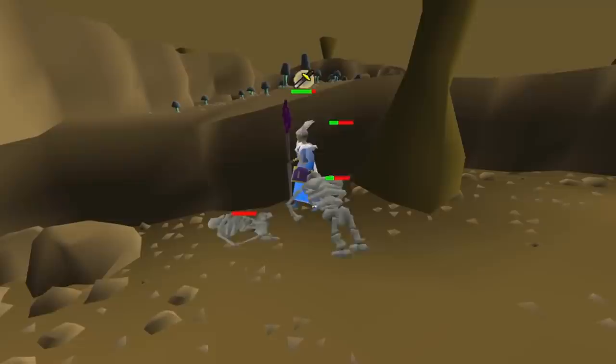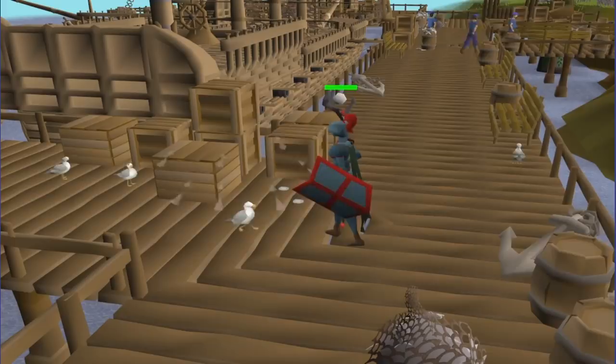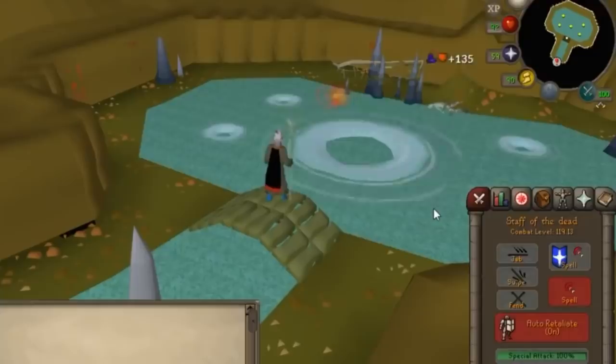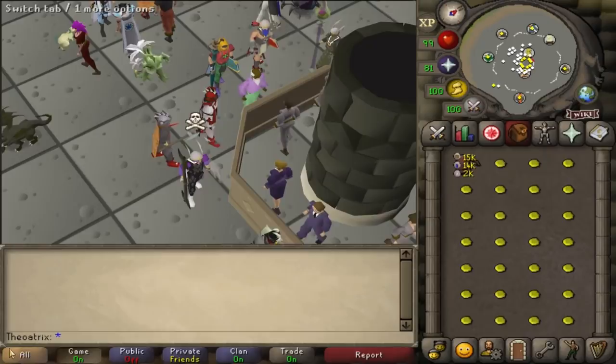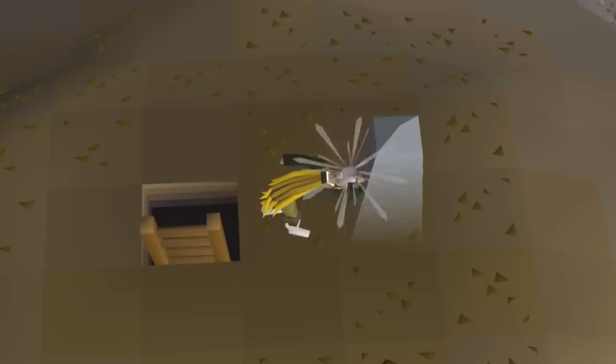With magic, you can splash for 20 minutes at a time before your character stops casting automatically — if you move your mouse or camera though, you'll start again. Splashing on Kraken is far more cost effective and better XP, where your spells give full experience as if they're actually hitting. With magic, there's a lot of non-combat AFK methods too. The String Jewelry spell lets you AFK for 50 seconds per full inventory. Charging Orbs lets you AFK for even longer, with each full inventory taking a minute and 35 seconds to fully charge.